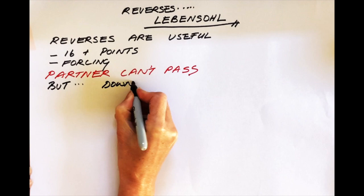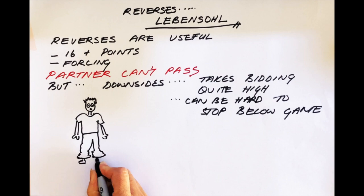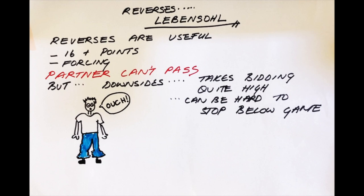But one of the downsides of a reverse is that it takes the bidding quite high, and it can be tricky to stop the bidding below game if it turns out that you and your partner don't have enough for game. You don't want to get too big for your boots. To prevent this happening, it's worth having a few agreements in place.